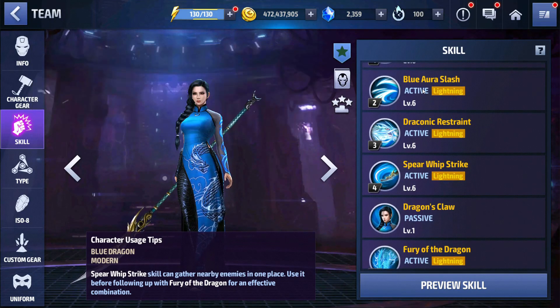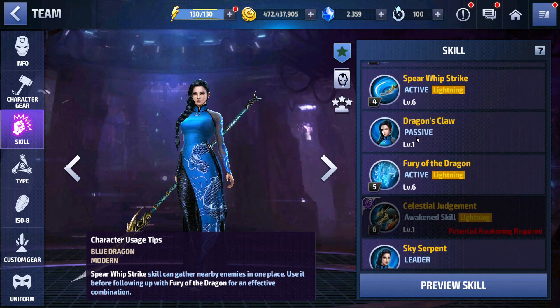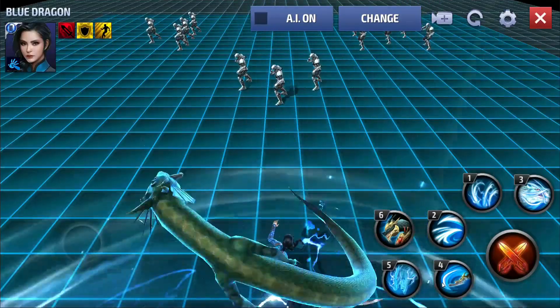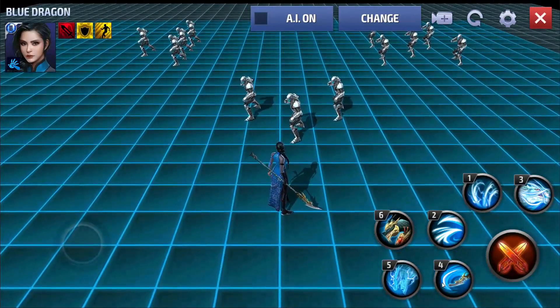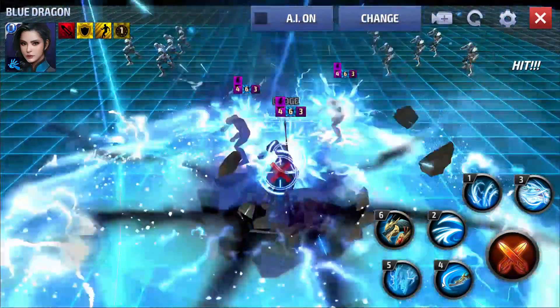We're not really going to be using the second skill much because the lightning resistance down just doesn't last very long. She has all lightning damage, so it would probably be a good idea to give her a lightning damage proc. Her fifth skill is amazing, and you can't turn the SFX animation off — no matter what, you're still going to be playing it.